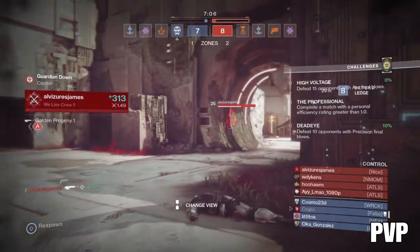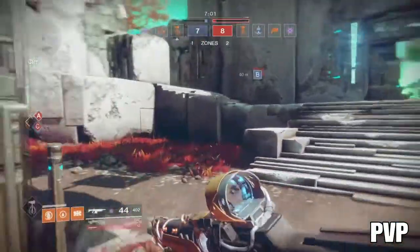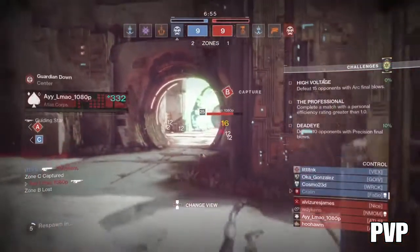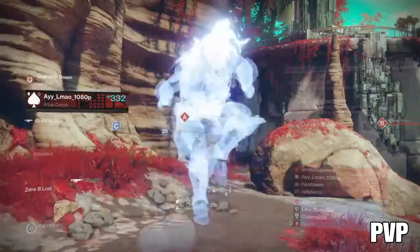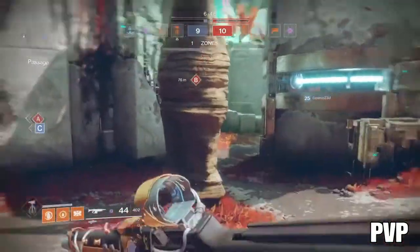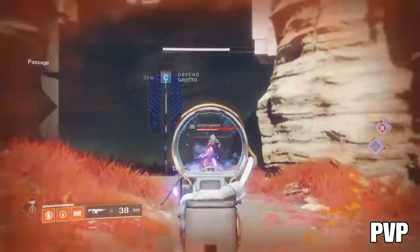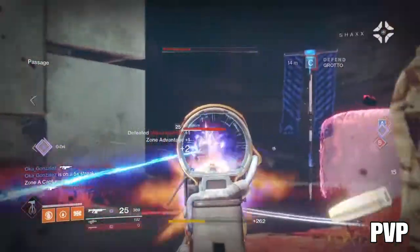I usually use the Uriel's Gift for the positive outlook. With that bounciness at 600 rounds per minute, it's not too good for range. She's tough to control, folks, but close up she's good. One minute I call it a bad boy, the next minute I call it a bad boy.